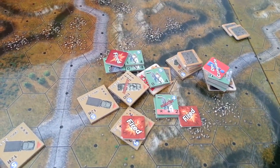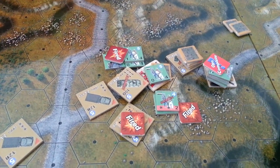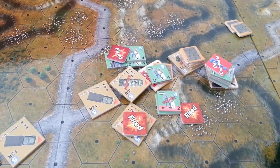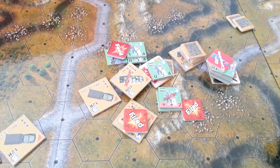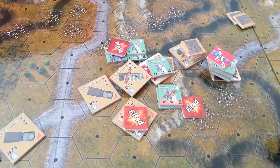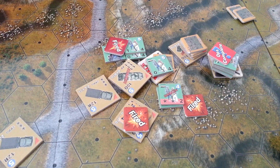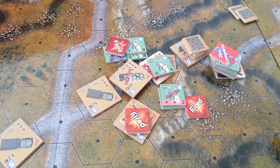Hey there gang, I'm trying out a new scenario called the Convoy from Hell. It's set in 1985 for the Afghanistan war between the Soviets and the Afghans. We've got some Mujahideen who are green, and a Soviet convoy trying to go through the mountains.